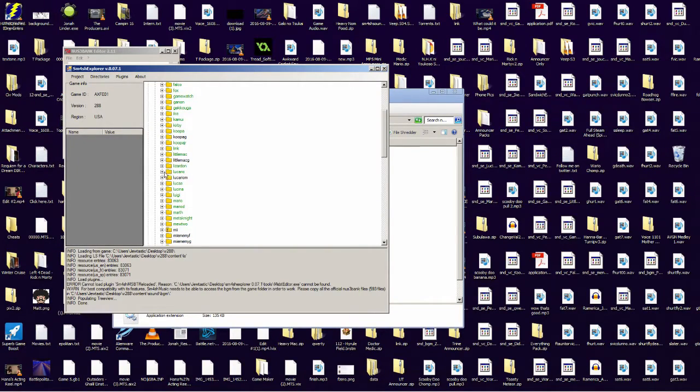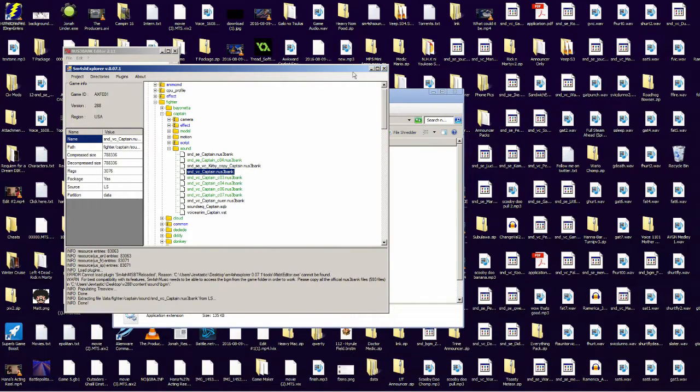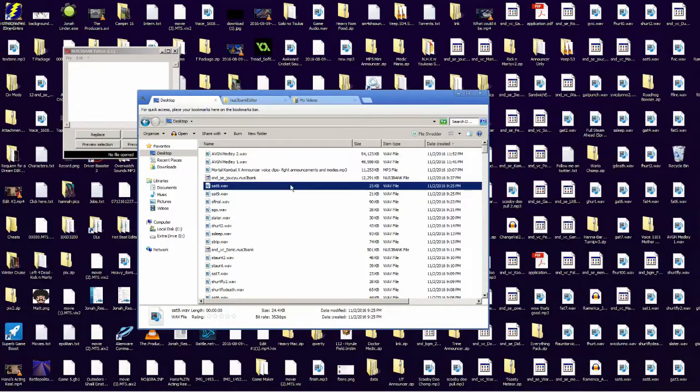Go into your fighters — I'm going to pick out Captain Falcon. There's also sound effects. So there's SE for sound effects, VC for voice. If you have CO at the end, that's just for that specific skin only; if not, it applies to all the skins. So you want to right-click it, extract it — that'll take it into this folder.